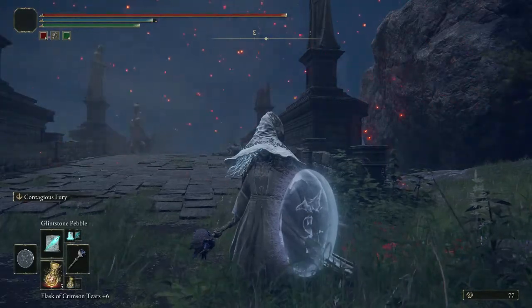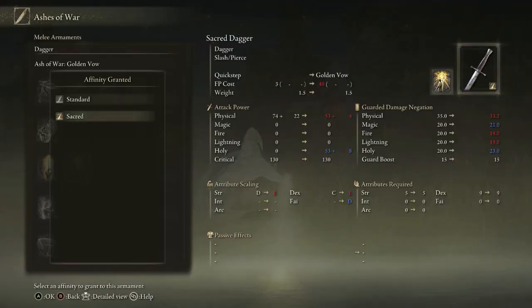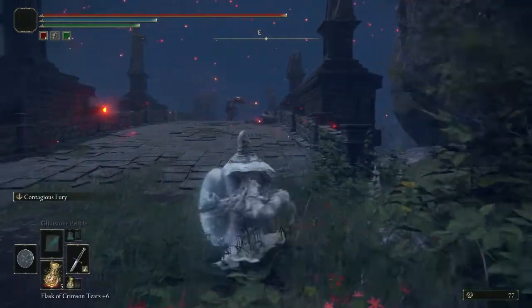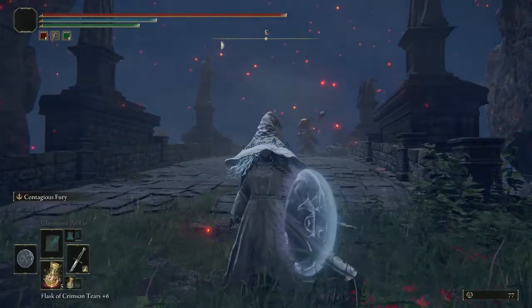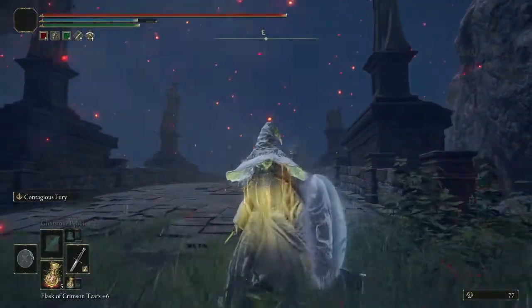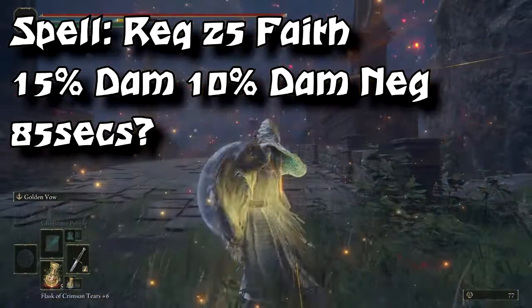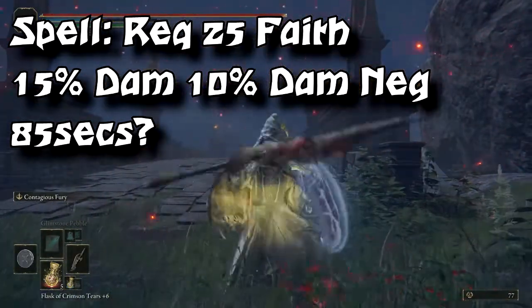Let's look at why Golden Vow is probably better than the Rallying Standard. I'll apply the Golden Vow Ash of War to my Light Dagger. There are two types of Golden Vows in the game: the Ash of War version and the Spell Incantation version. The Ash of War version makes your Attack Power go up by 12.5% and your Damage Negation go up by 7.5%, lasting for 45 seconds. The Incantation version requires 25 Faith, does 15% more damage, has 10% Damage Negation, and lasts for around 85 seconds.